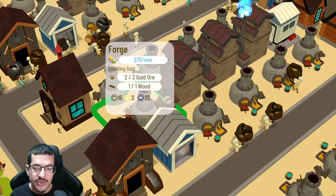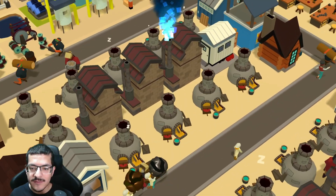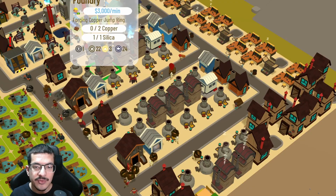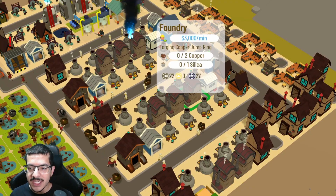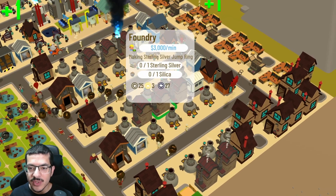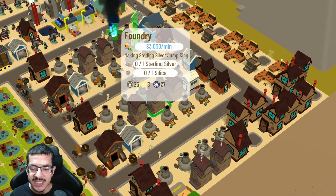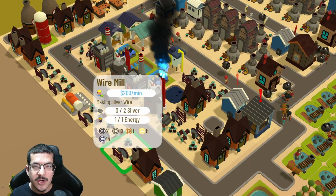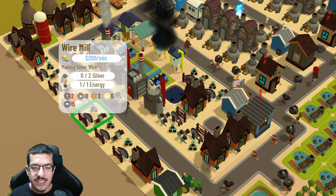There is only one forge crafting gold, and the other eight forges are crafting silver — there are 24 forges total, with 15 crafting copper. There are eight foundries: four crafting copper jump rings, one crafting sterling silver, one crafting sterling silver jump rings, and two crafting the gold plated heart pendant.